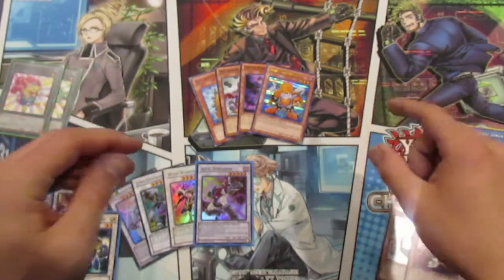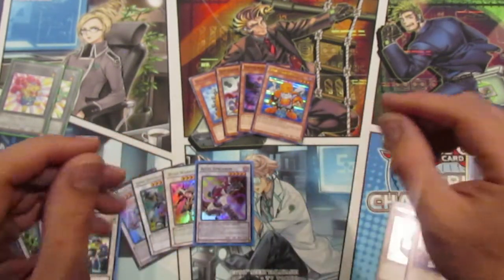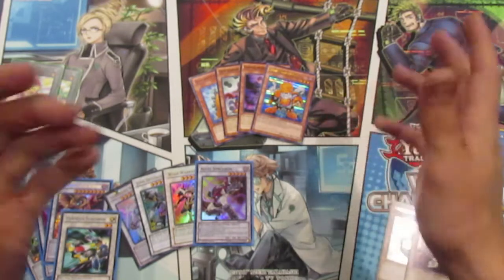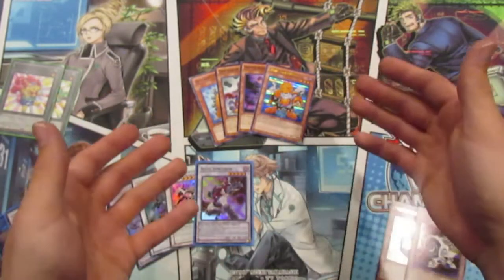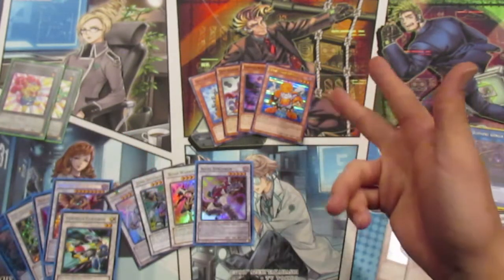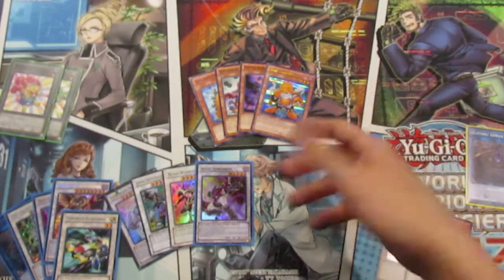Hey guys, this is Felix and today I'm bringing you another Yu-Gi-Oh video — some more synchro combo ideas. Synchro has been one of my favorite archetypes and I've been experimenting with a lot of cards in the TCG. We still don't have Crystron Needlefiber, but these are some ideas and combos I've been trying out. Feel free to leave suggestions in the comments, and if you found this helpful, leave a like and subscribe.